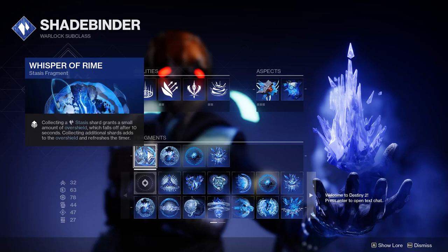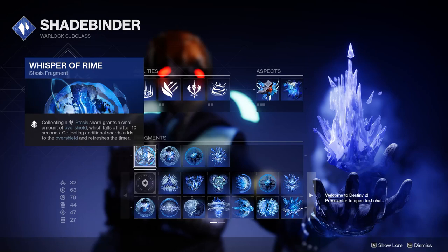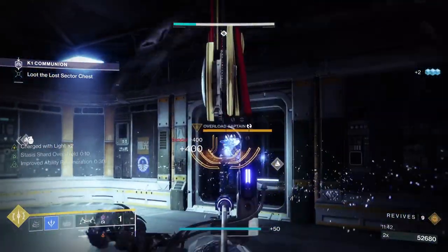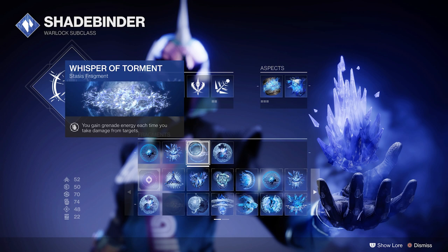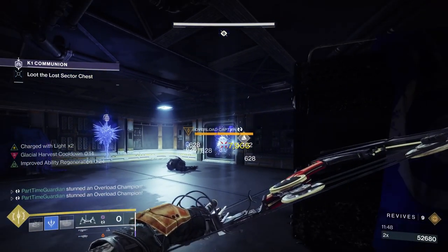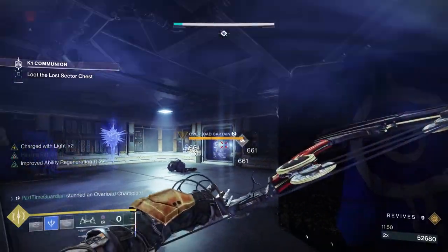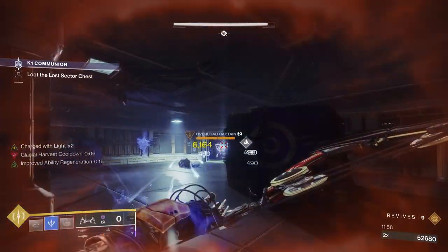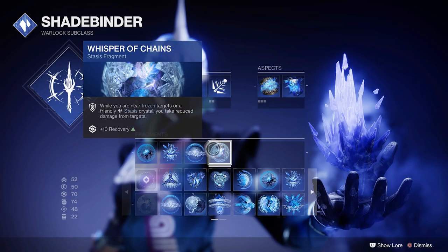Whisper of Rhyme: shards grant a small amount of overshield — more shards grant larger overshields. Typically you need about five or six shards to grant a full overshield, and it lasts for about 10 seconds. Whisper of Torment: gain grenade energy back each time you take damage from targets, and you'll be taking a lot of damage in this content. Whisper of Bonds: gain super energy from defeating frozen targets, and there will be a lot of frozen targets to defeat. Whisper of Chains: while near a frozen target or crystals, you take reduced damage from targets.